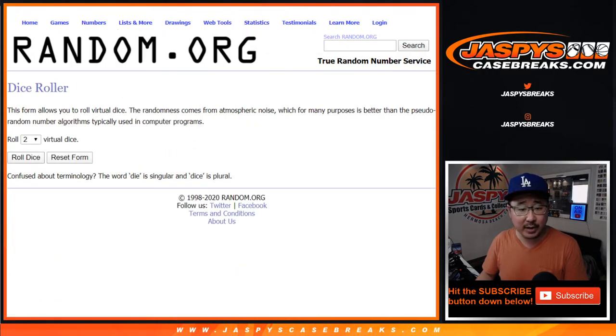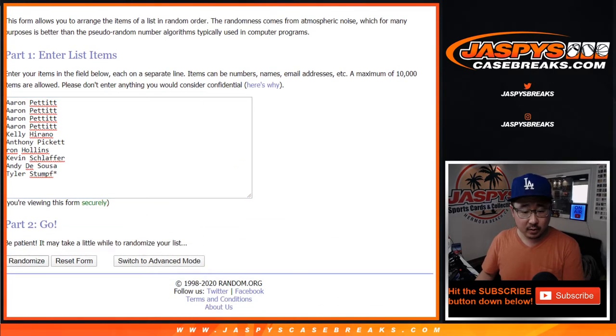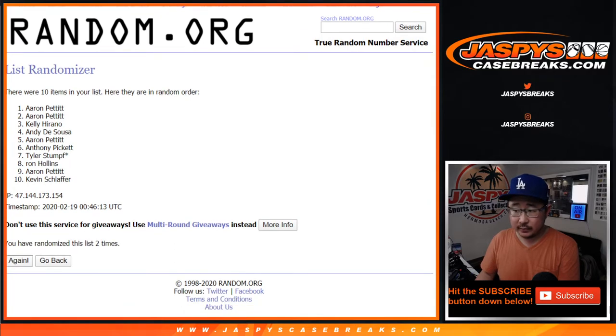Big thanks to these folks for getting into it. There are the numbers right there. Let's roll it, let's randomize it. Four and a four — eight the hard way. One, two, three, four, five, six, seven, and eight.